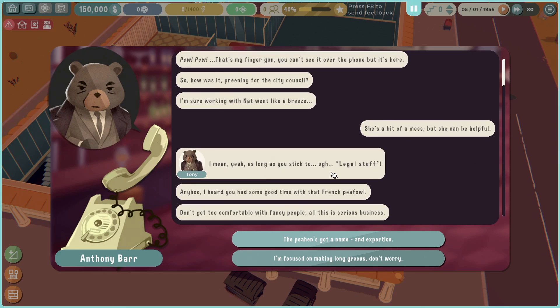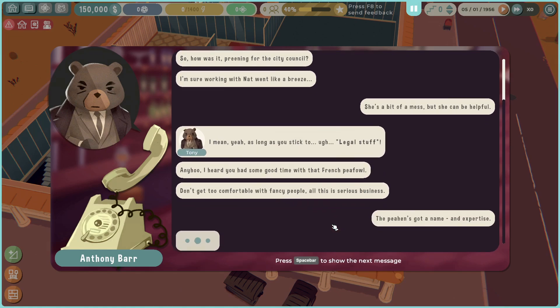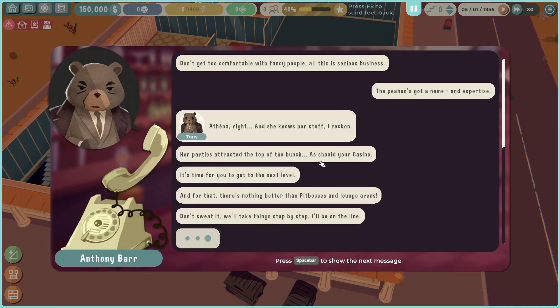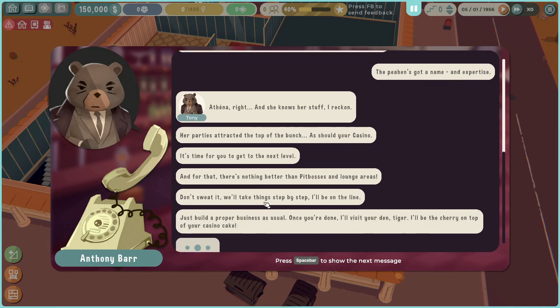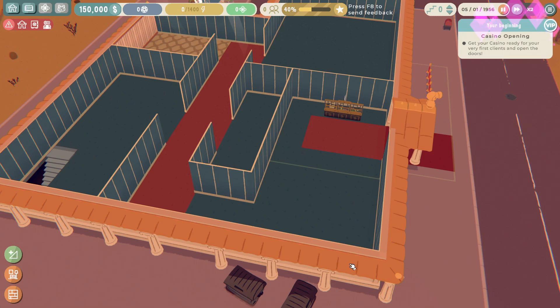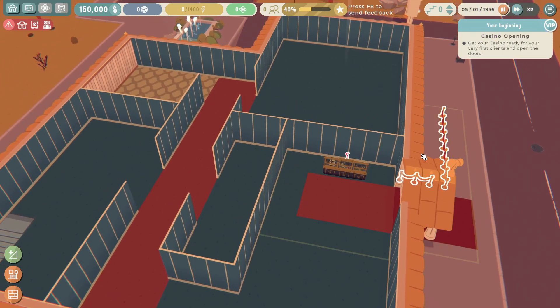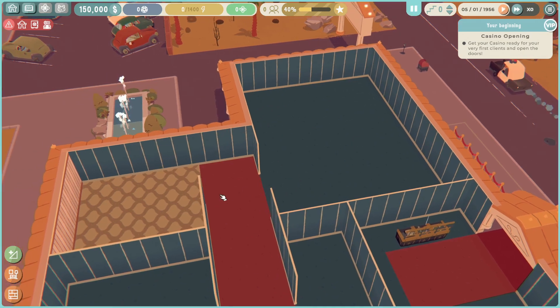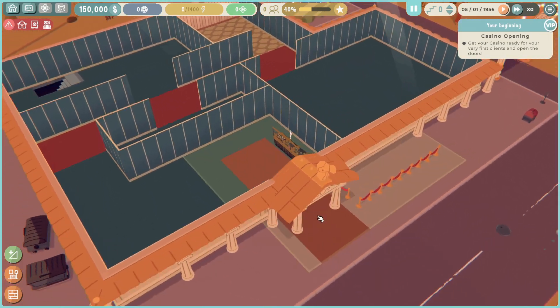NPC dialogue: she knows her stuff, her party attracted the top talent - as should your casino. Time to get to the next level, and for that you'll need a pit boss and lounge areas. It's going to be sick - get your casino ready for the doors!